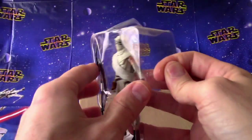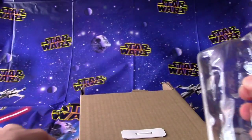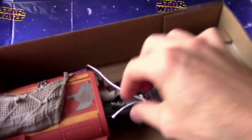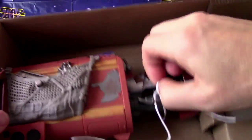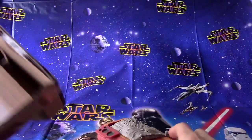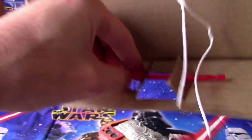Here's our figure — the action figure lady. She's got like a whip or something; I don't know what that is. And here's the cool part: the speeder. Look at that. Here's the little missile — we need that one too. Okay, I think this is all empty now.